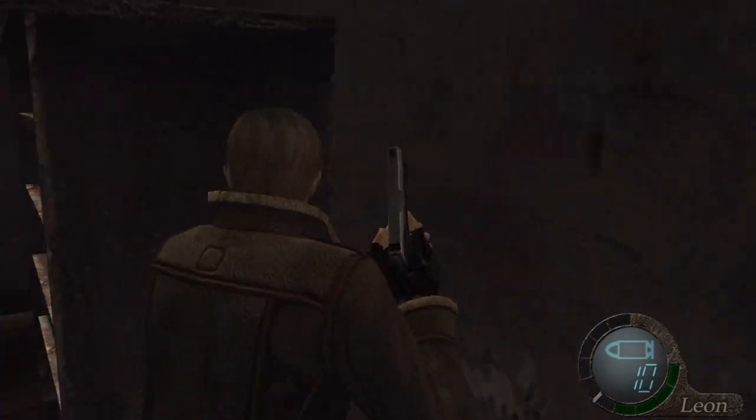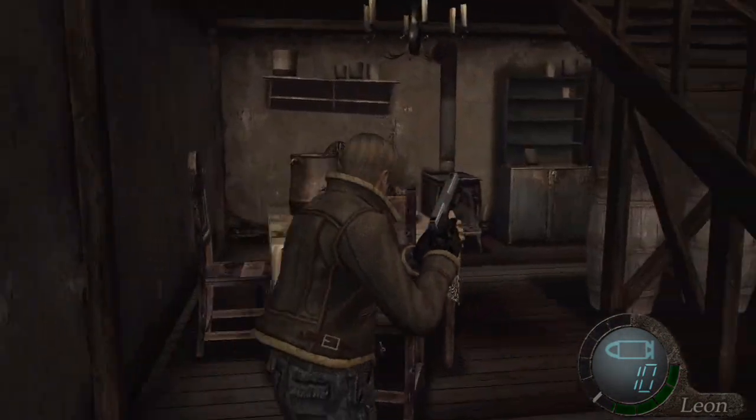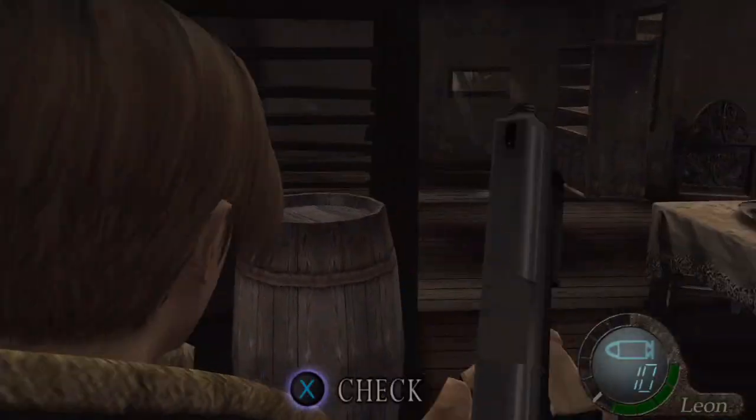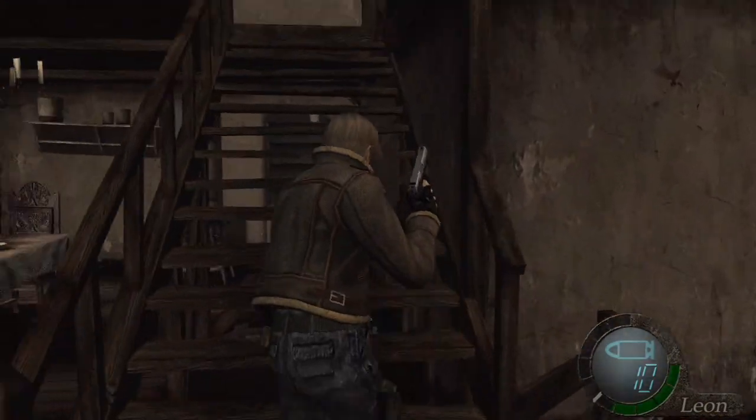First things first, if you go into a bookcase, just knock it down. Let's switch the house around here, and at the end of this little section we'll be looting this place dry. Anyway, let's go up there — we got our first free gun.